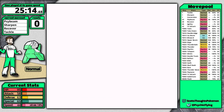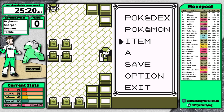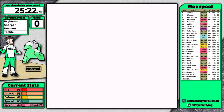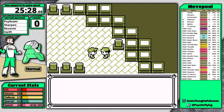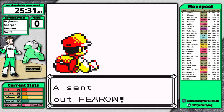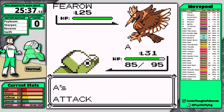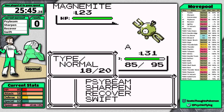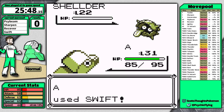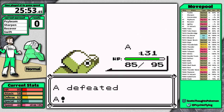Usually the accidental wrong city happens when I'm trying to fly to Viridian to face Giovanni and accidentally land in Pewter. This Rival is completely trivial — set up two Sharpens and sweep with Swift. It uses Growl twice which is annoying, so I have to set up my Sharpens again, a small time loss. Then I just sweep through his entire team with Swift one-hitting everything.